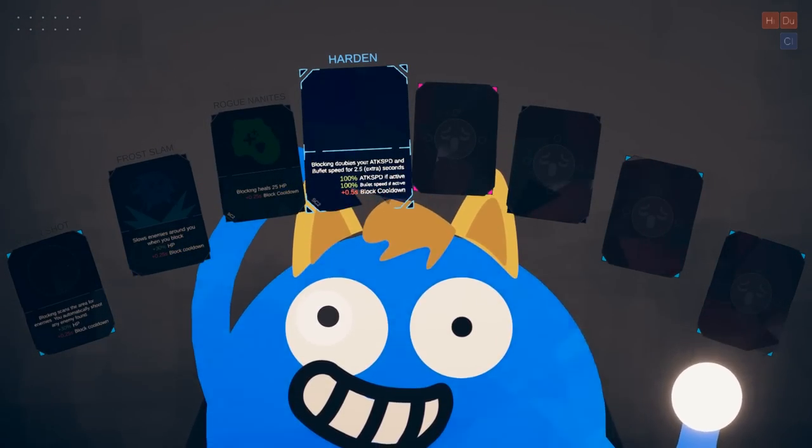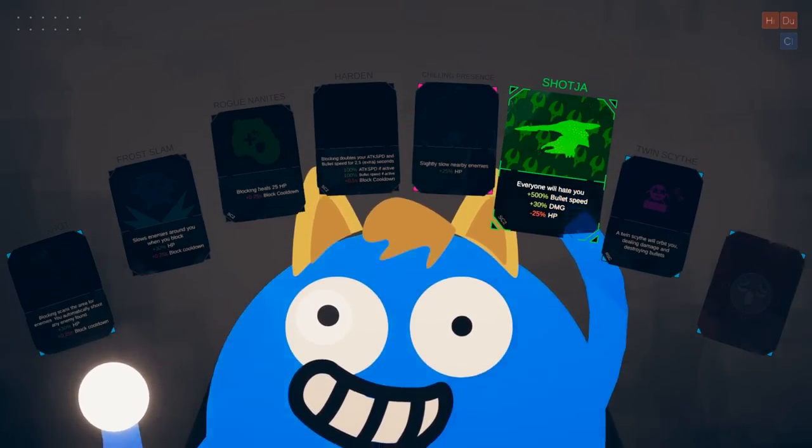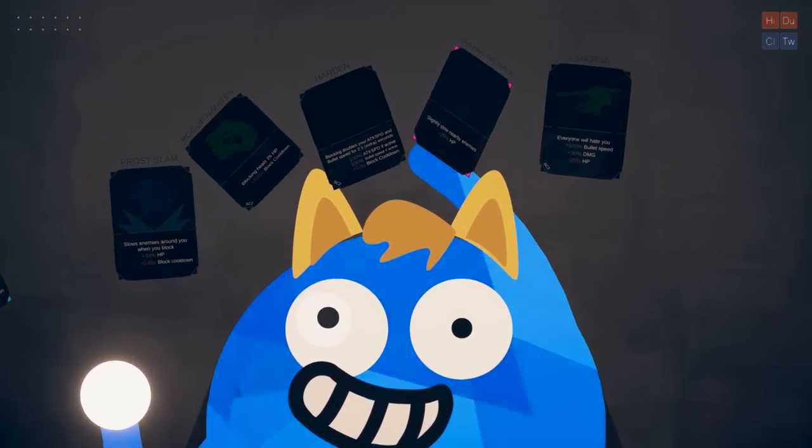Rogue nanites — blocking to do cool things. Bullet speed damage. I'm going to do something different. Twin scythe will orbit you. I like it.